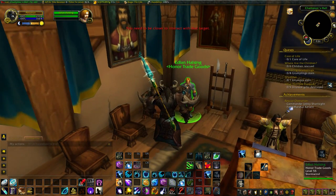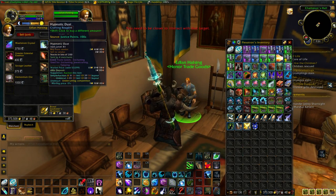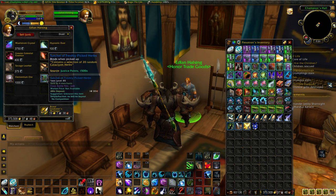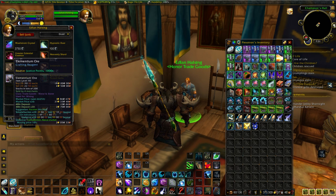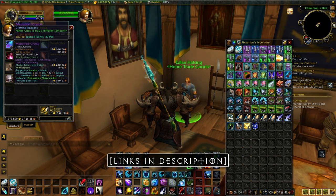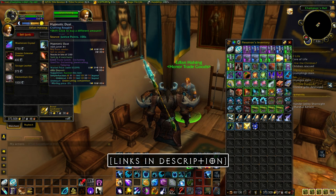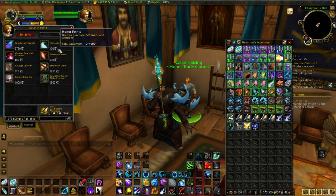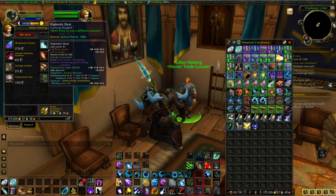The second method to make gold from honor is through the Honor Trade Goods vendor. This one has the potential to be more lucrative than the dagger flip, but it's highly server-dependent. Look for the Honor Trade Goods vendor in Stormwind if you're Alliance, or Orgrimmar if you're Horde — it should be somewhat close to the dagger vendor. I'll have links in the description if you have trouble finding it. This vendor sells a selection of items at the cost of honor.